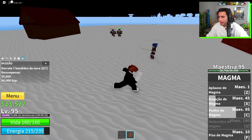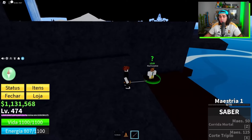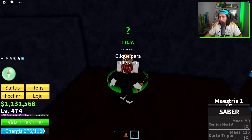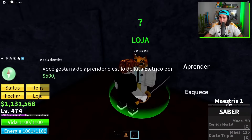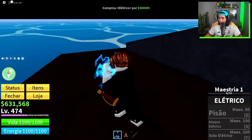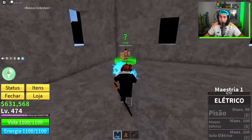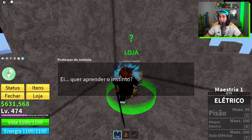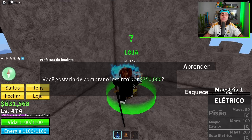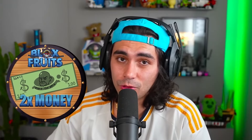It's kind of funny using a magma fruit in the snow, creating and erupting volcanoes in the ice. A day passed and I was already at level 474, but I identified a certain problem. I interacted with the cat scientist and bought the electric fighting style for 500k berries — one of Sea 1's most powerful fighting styles in my opinion. Then when I came to buy my Observation Haki for 750,000 berries, I realized my money was useless and I needed a new game pass right away.